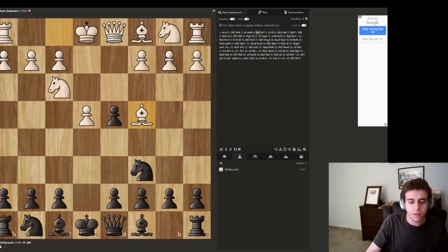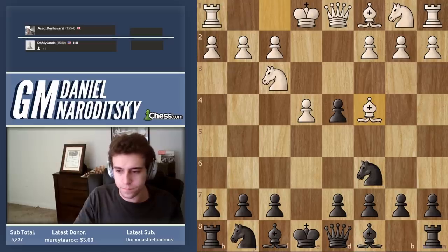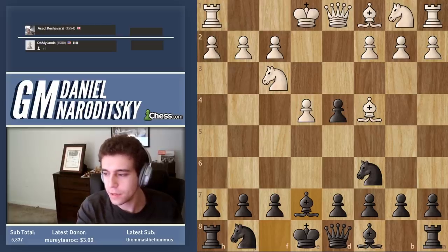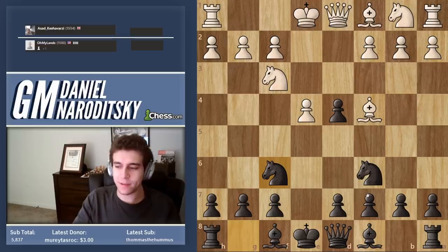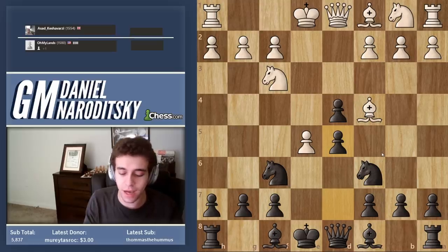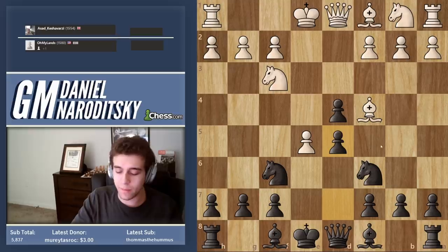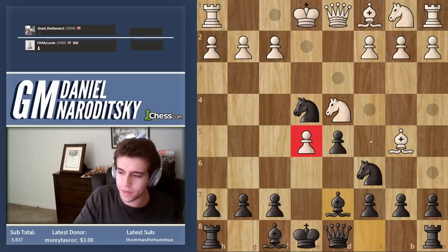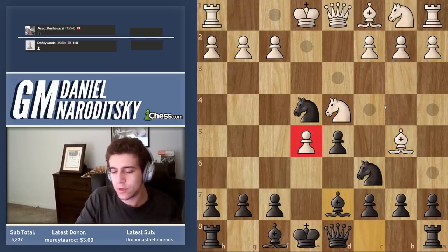Brilliant moves are definitely something to feel good about. Time on moves is also a great indication — the classic three seconds per move kind of thing. Also check their previous game history. So knight f6 is the main move. After e5, d5, you get the main line theory of the Scotch gambit. I have a student who plays the Scotch gambit — I think it's a phenomenal opening for white, very dangerous. Up until GM level, people don't know what to do. Even I am rusty on the theory here.